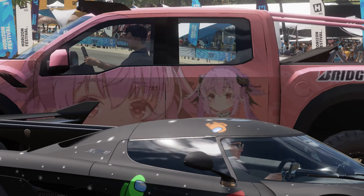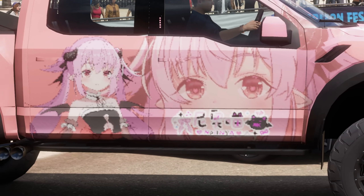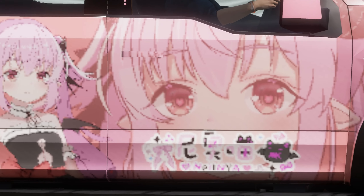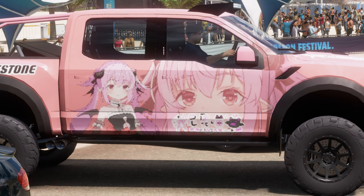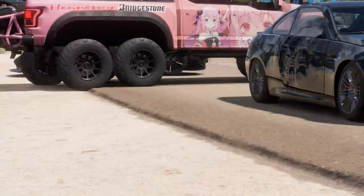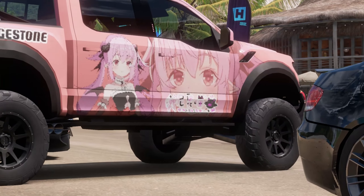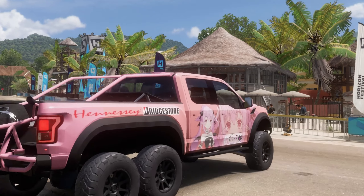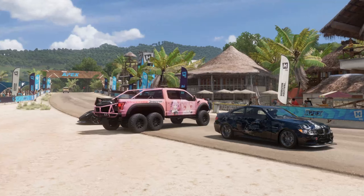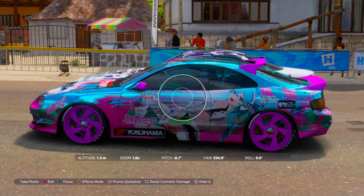Now what about the big pink thing? It has anime people on it. For inappropriateness I've given it a 4 — but no more than that, because it's not quite like some of the things you've shown us. I also gave it a 4 on inappropriateness. Also on quality, a 4. Me too — it's not well made. And 6 for community-ness. Well, look at it — it's pink and has anime girls on it. I gave it a 5.5 because it doesn't have enough Hoonigan stickers. What is that wing?